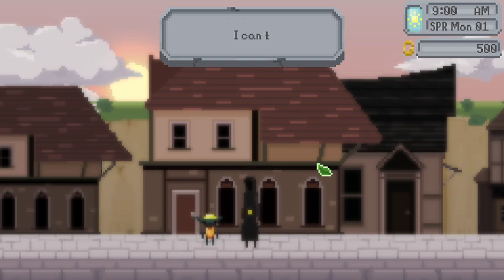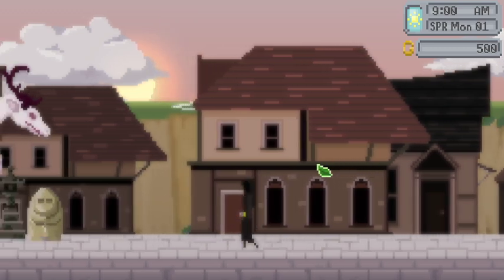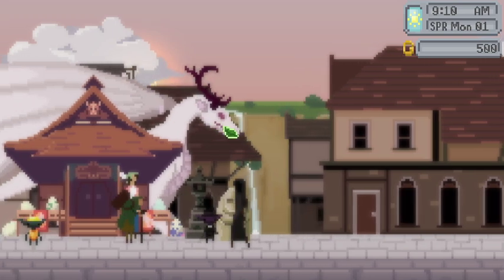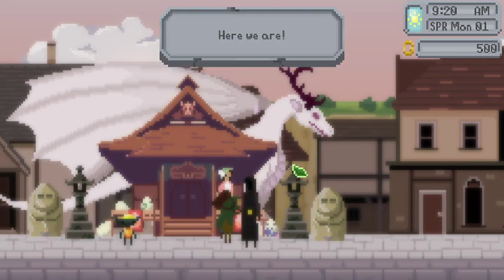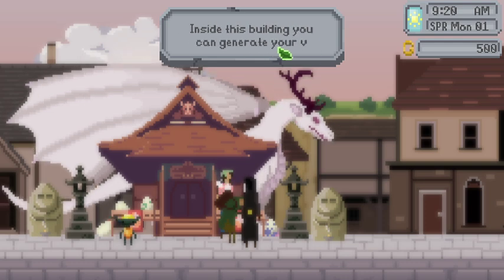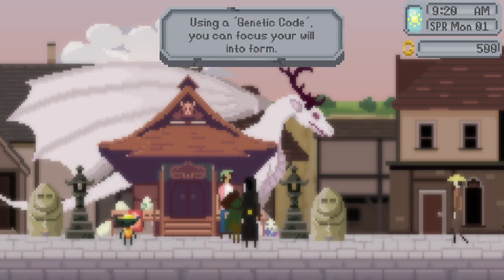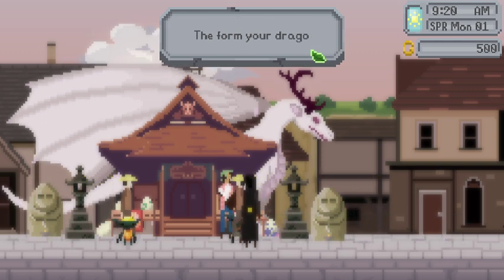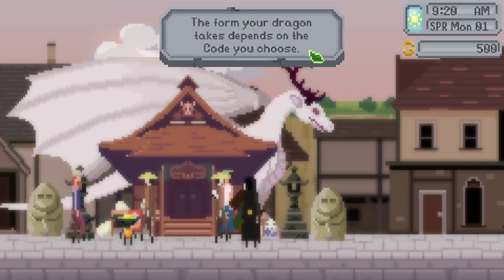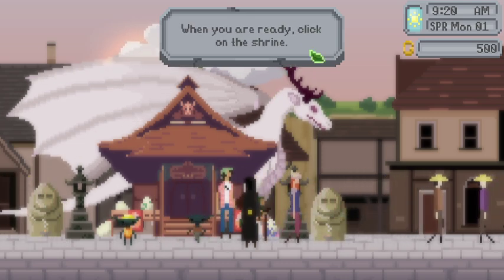'Luckily we have a shrine nearby. I can take you there if you could follow me please.' A and D to move, hold left shift to sprint. Oh wow, look at that beautiful dragon! Oh my gosh I'm so excited. Oh here's a shrine, we made it! 'Inside this building you can generate your very own dragon using a genetic code. You can focus your will into form. The form your dragon takes depends on the code you choose. If you don't like it, try a different code.' Okay, when you're ready click on the shrine.